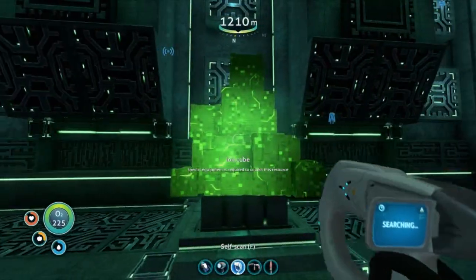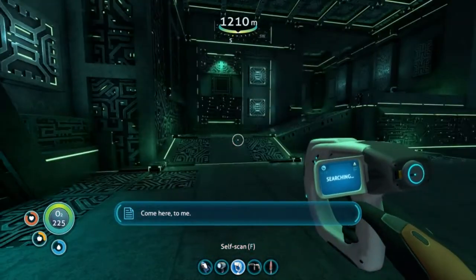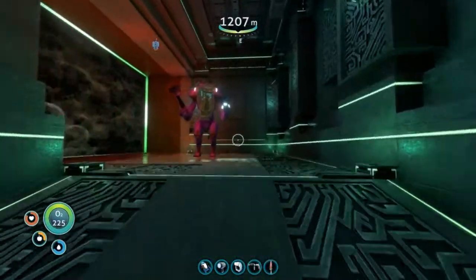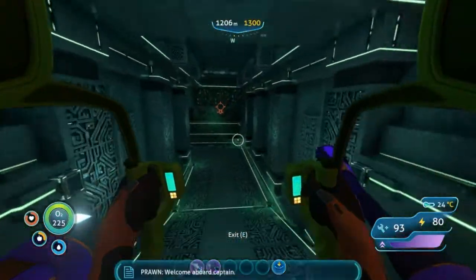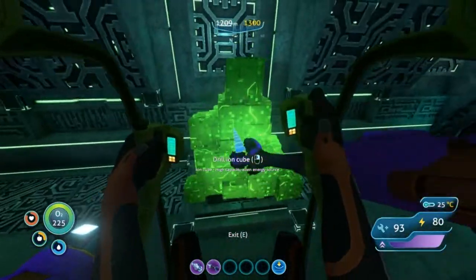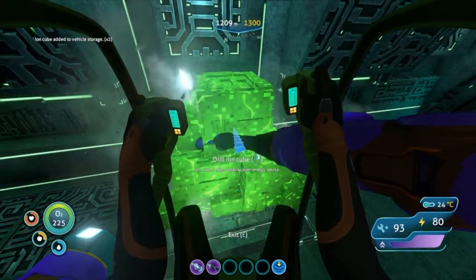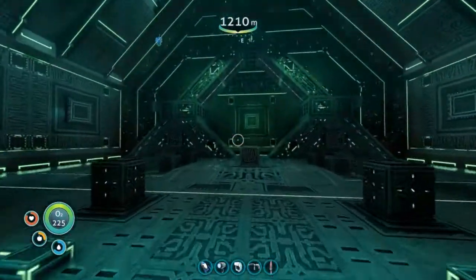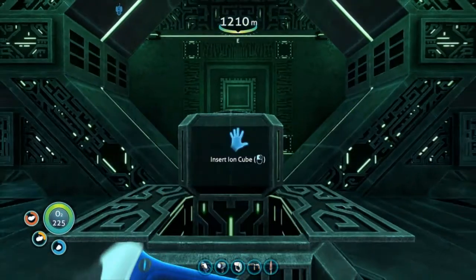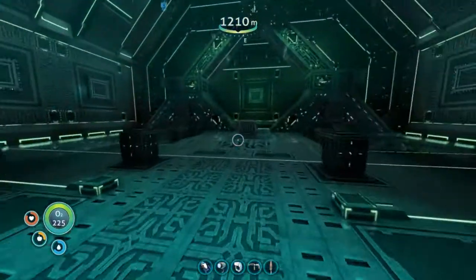Holy shit. Oh! Come here to me. I'm gonna use my prawn suit to drill out that ion cube and power up that teleporter. Oh, I don't like that noise at all - there's something beneath me that's not having fun. I technically only needed the one. They're in here - yes. Alright, ion cube. Let's turn this teleporter on.